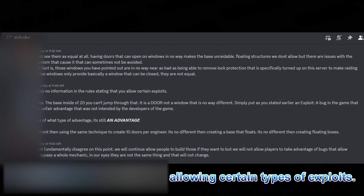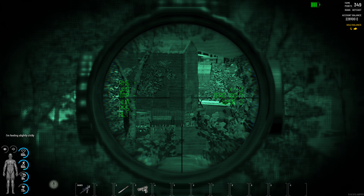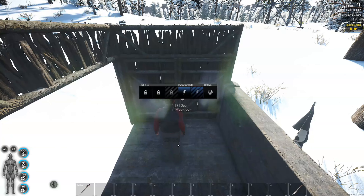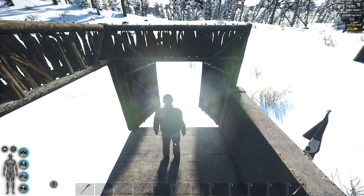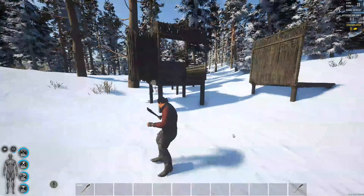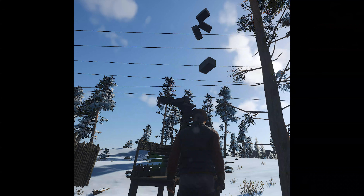The next red flag to watch for is allowing exploits. Regardless of what the exploit is, an exploit is an exploit. This can include building on a shipping crate to add height, floating structures, claimed decorations or flag placement, infinity doors, double-door shooting walls, building on map walls, floating loot boxes, and allowing players to build unlootable bases by constructing high towers and then destroying their stairs.